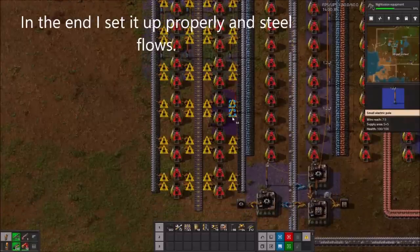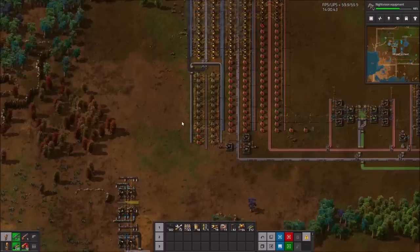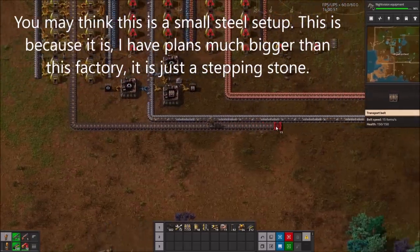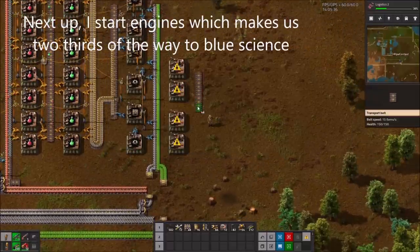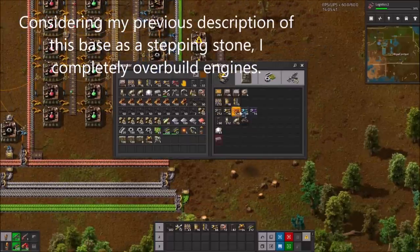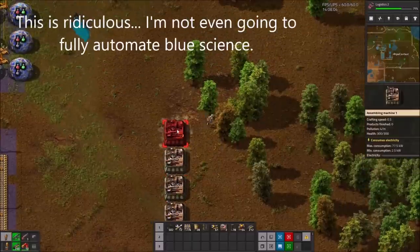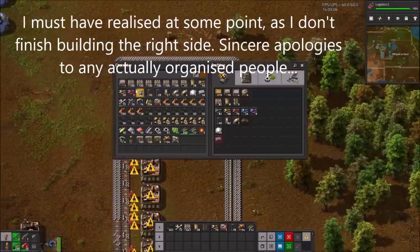In the end I set it up properly in steel. You may think this is quite a small steel setup — this is because it is. I have plans much bigger than this factory; it's just a stepping stone. Next up I start engines, which makes us two thirds of the way to Blue Science. Considering my previous description of the space as a stepping stone, I completely overbuild engines. This is ridiculous — I'm not even fully automated in Blue Science. I must have realised at some point, as I don't even finish building the right side. Sincere apologies to any actually organised people.